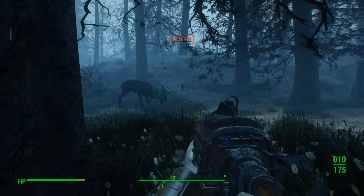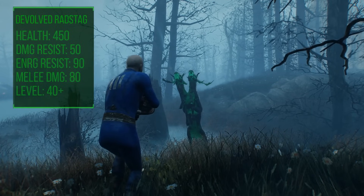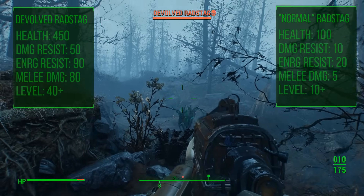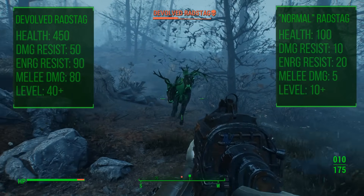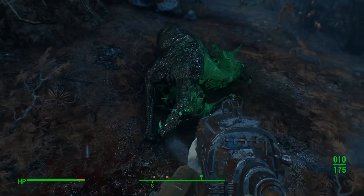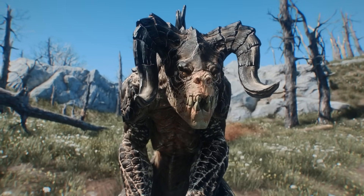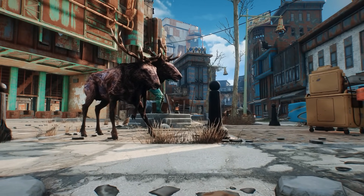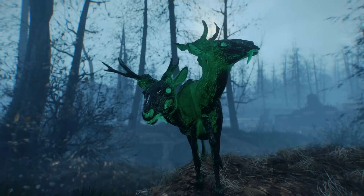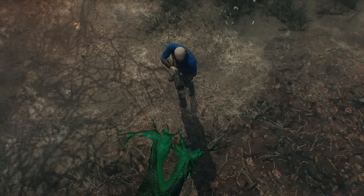From a power perspective, this is not a being to be taken lightly. With a minimum HP of 450, it'll take 4.5 times the power to bring one of these down as a normal irradiated buck. Furthermore, a base melee damage of 80 makes it 20 times more deadly than its generic counterpart. To put this all into perspective, devolved variants are just slightly less powerful than Deathclaws. Normal deer can easily be written off as a non-threat to players of any level, really. But these — well, not so much.